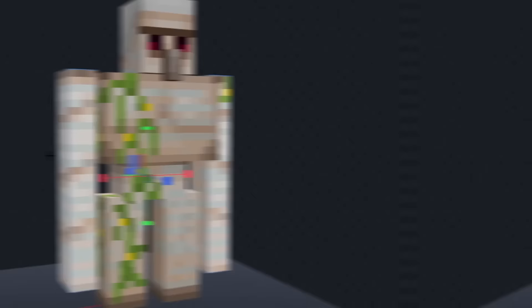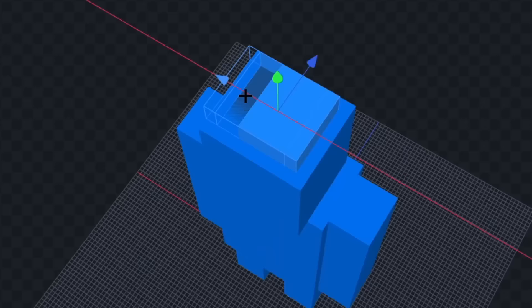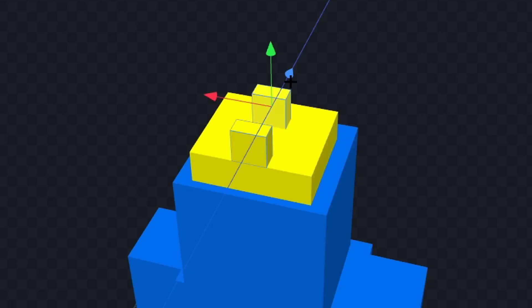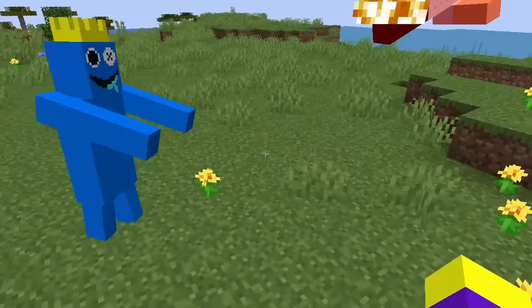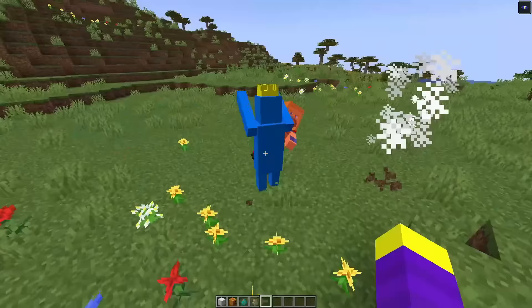Next we are going to make Blue, and we are going to make him from an iron golem. Let's make his arms a bit smaller and do the same for his legs. Now let's change the shape of his body and color him fully blue. Now let's add his crown and color it yellow. Next we'll add the spiky parts on top and add his eyes, then put the circle inside one and add the X to the other one. Now let's draw his mouth and put the drool on the side — and I think that looks pretty good. Let's see it in game.